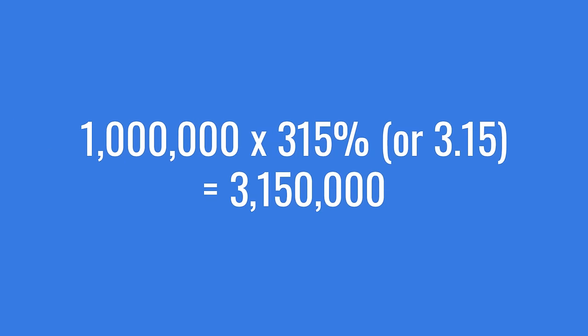So a 1 million standard shot, if you hit a critical, you times that by your critical damage of 315 - turn it into 3.15 - and your 1 million becomes 3.15 million. That is what your critical shot would be. That is very important to calculate how you actually calculate a critical hit.